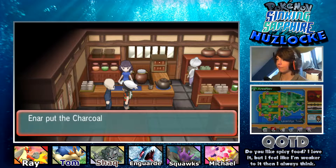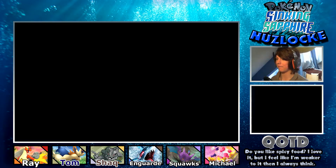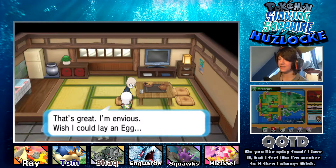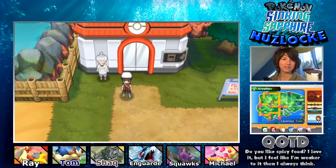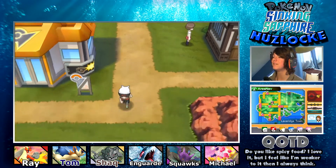We get a free charcoal. I'm going to put that on Rain - that's a way better item for him than the metronome. This guy says he would wish to be able to lay eggs. And that's all I found in Lava Ridge Town, so I guess that leaves the gym for us.